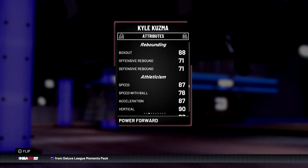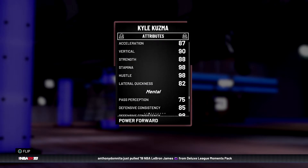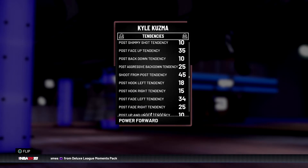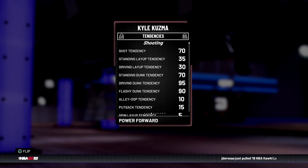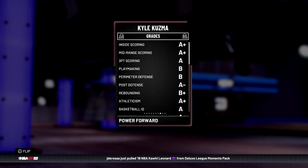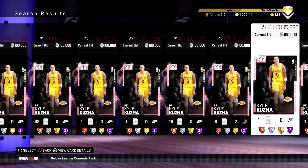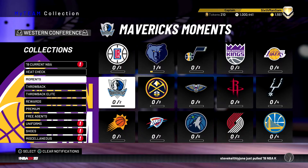His stats are really nice — fadeaway, post hook, post control, great driving layup, 88 mid-range, 88 open shot three, 80 free throw, dunking is there, can speed boost at 86, so he can play small forward for sure. Defense is tolerable — shot contest is nice but block and steal aren't the best. Rebounding is kind of low for Kuzma. Speed of ball 78, definitely add a shoe. 87 speed, 90 offensive consistency. Cool that they added a pink diamond Kyle Kuzma — I never thought I'd see one this year.